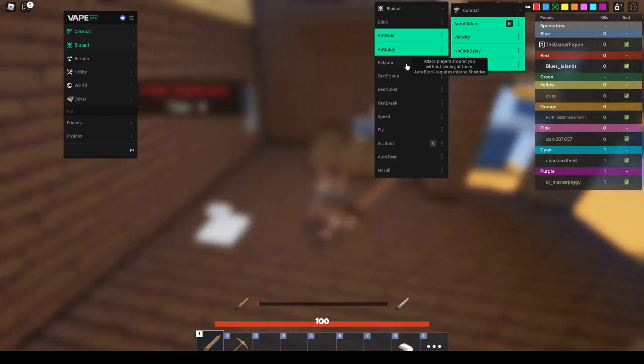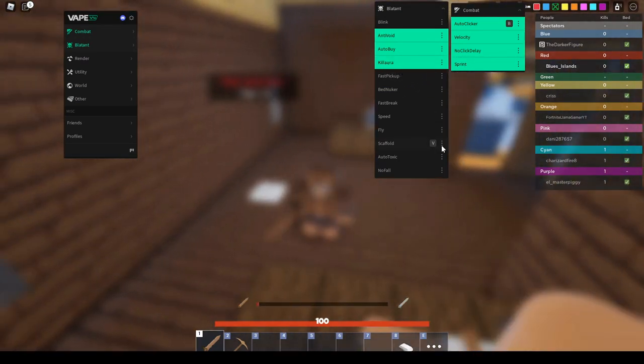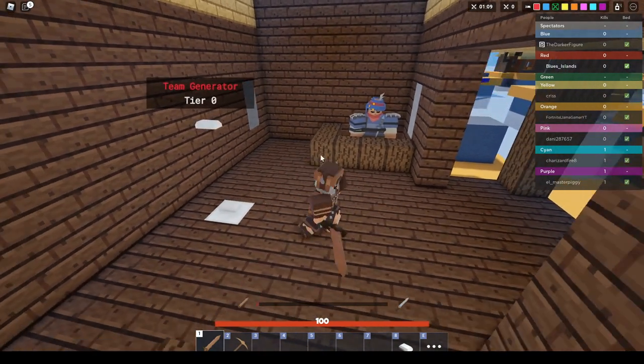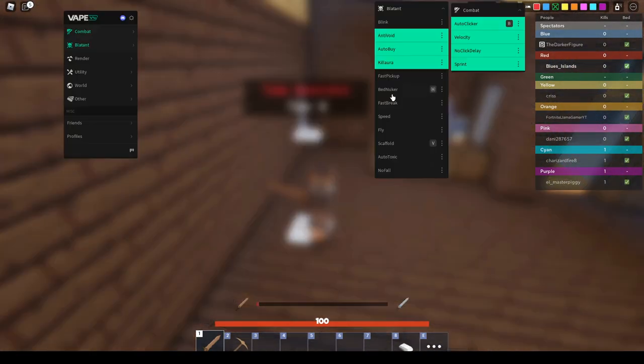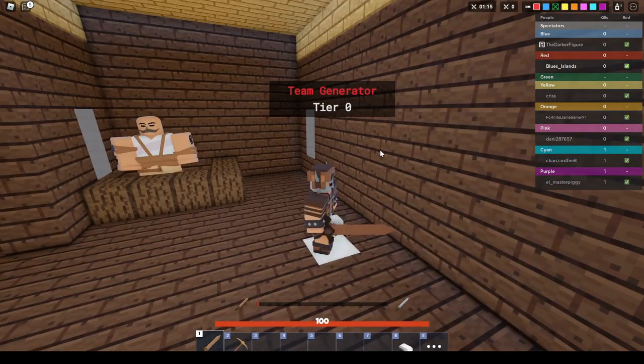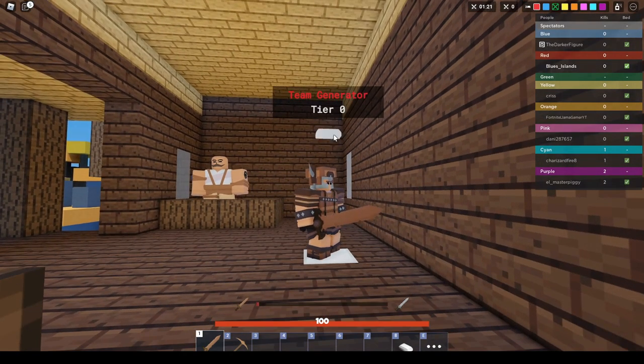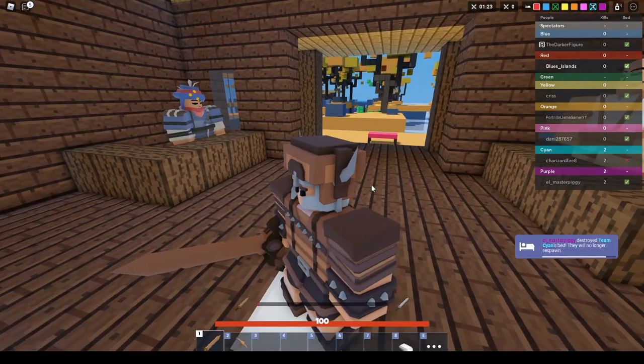Now we got kill aura — I think this doesn't work, I think this one got patched since it was too OP. But you still have the auto clicker, which is pretty much very OP. After that, it's fast pickup — so this is just picking up stuff. If you turn on fast pickup, it doesn't even touch the ground — you instantly get the iron.